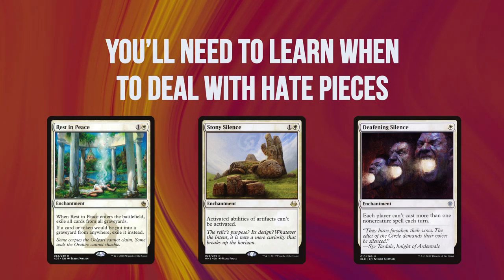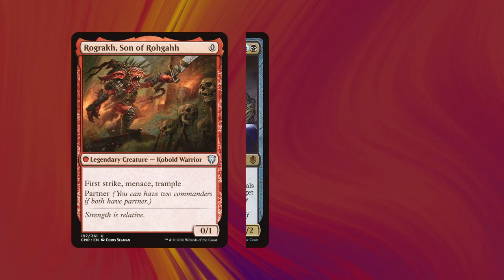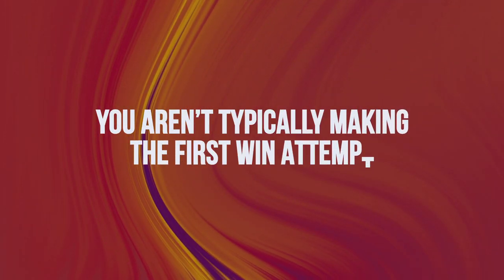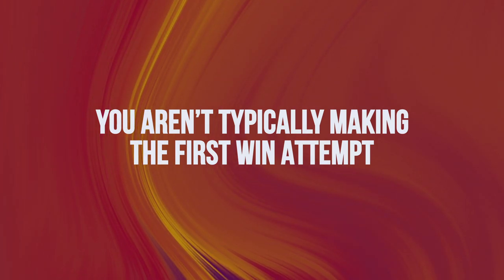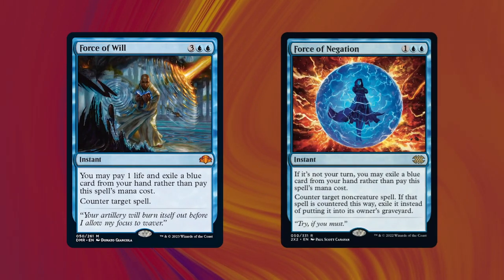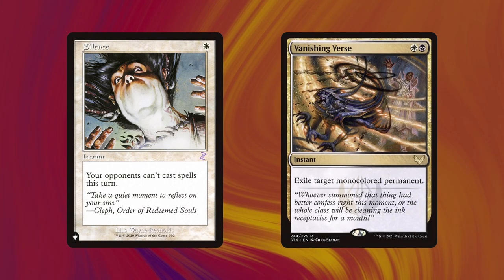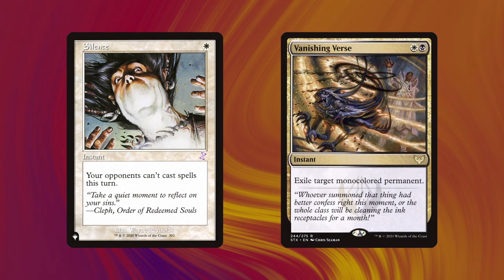The deck can also struggle against super aggressive decks that play blue, such as Rograkh/Silas, because on average they're faster and have the protection. This is usually not a first-to-win deck — it's usually a second or third to win deck — and you're going to have to leverage player skill in sequencing. You don't have Force of Will or Force of Negation to just answer things. You have silences and removal spells, so you need to know and learn when to time those and when it's appropriate to use them. That's one of the hardest things about playing this deck.